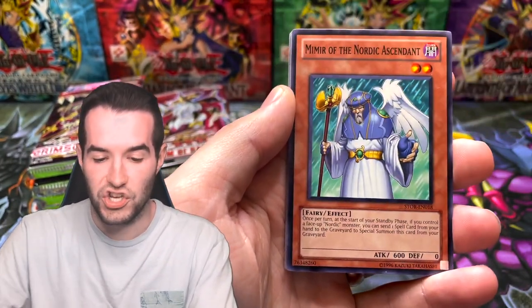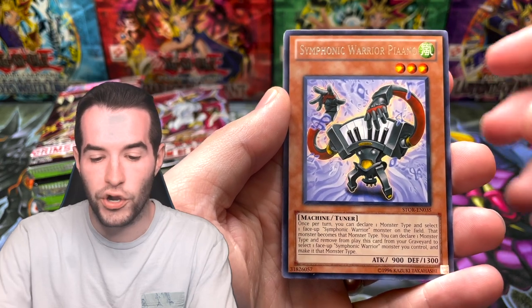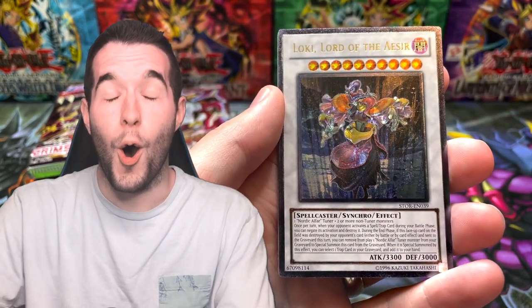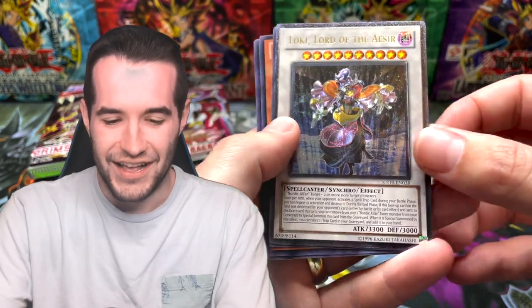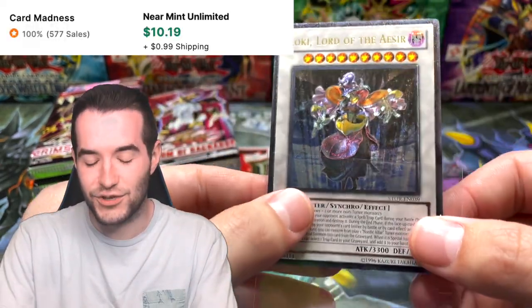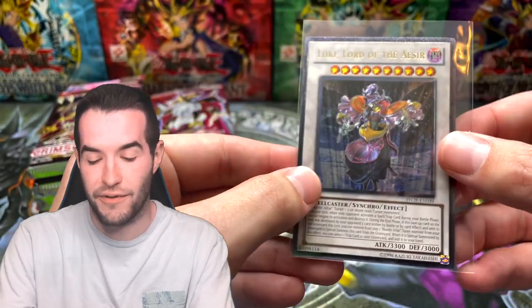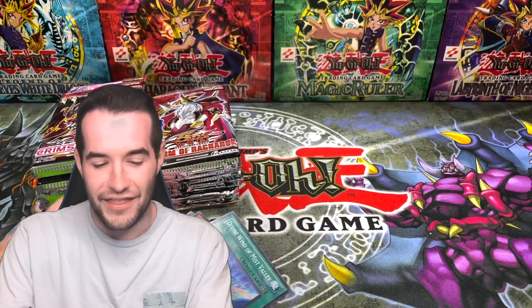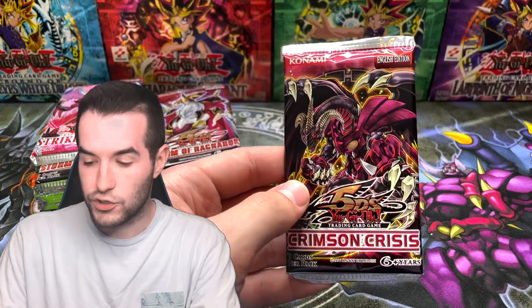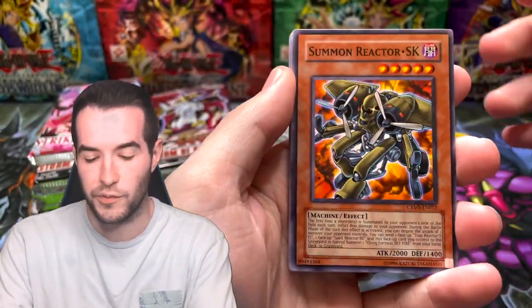Hourglass of Courage, Black Boost, Karakuri Ninja, and a Symphonic Warrior Piano. Then an ultimate rare - Loki, Lord of the Aesir! That's a pretty good pull, one of the Lords of the Aesir. We finally got something - we had one super rare so far and now an ultimate rare. That's pretty good, that's going to help with the battle. Both of our foils so far are from Storm of Ragnarok - Crimson Crisis and Strike of Neos need to step it up.